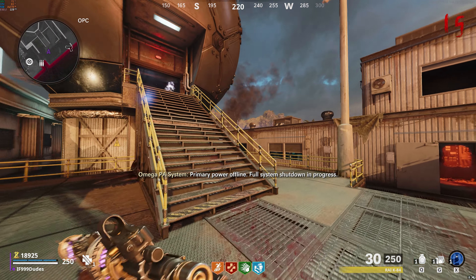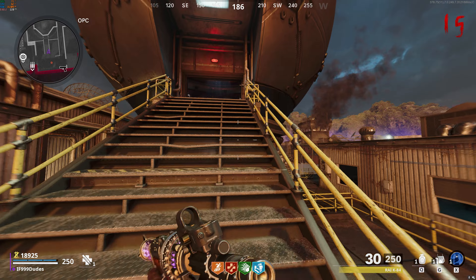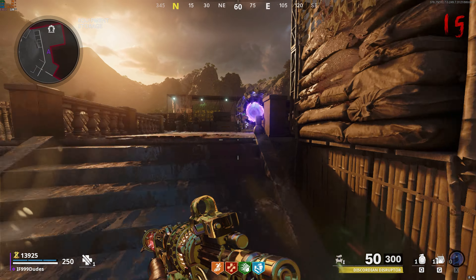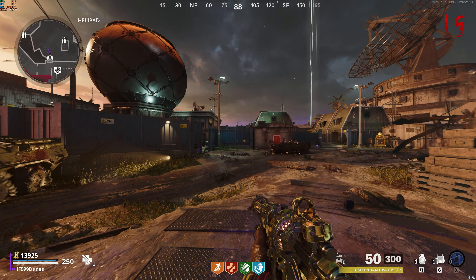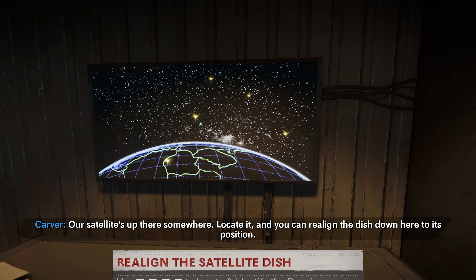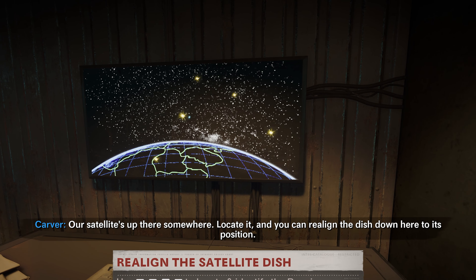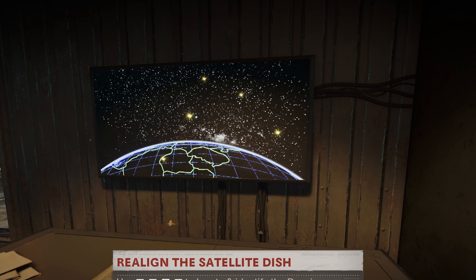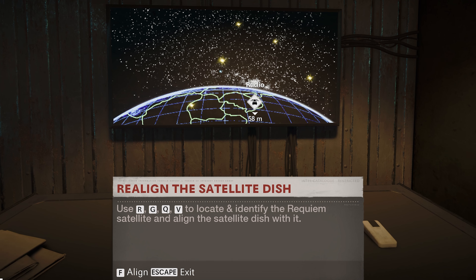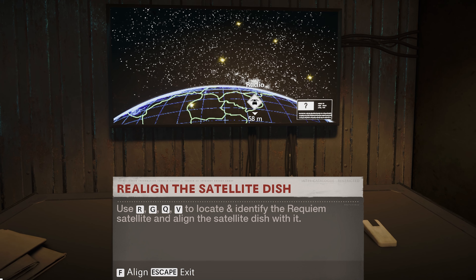Head back over to the OPC and the portal that spawned there earlier will collapse on itself. Step 5 starts with Peck and Weaver going back and forth. Eventually Weaver will tell you to align a satellite with the giant dish on the map. Come to this keyboard and mouse in the planning offices — there will be a blue light on the screen which is the mouse you are controlling, and there will be a bunch of glowing orbs. These glowing orbs, when you hover over them with the blue mouse, will have either a Soviet or American flag on them, but you're looking for one labeled with a question mark. When you find it, align the satellite.